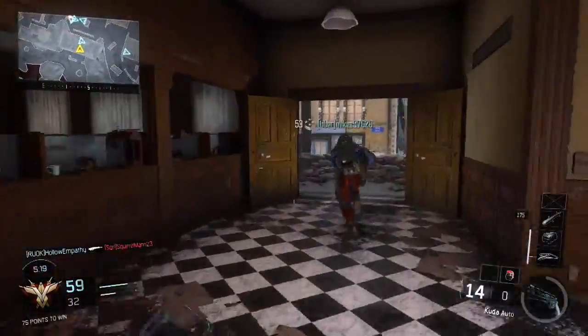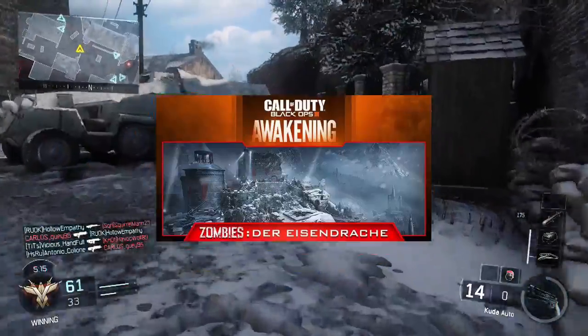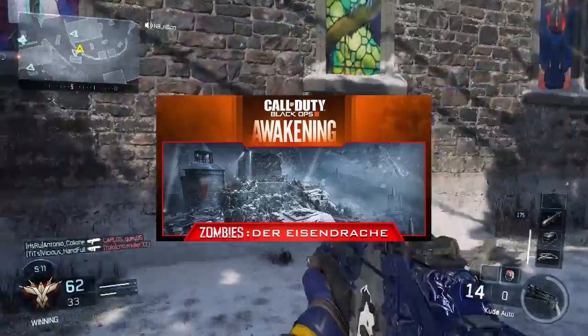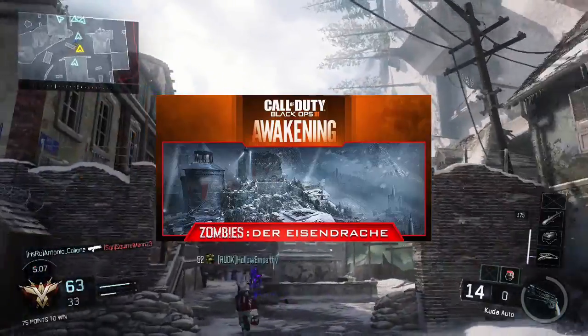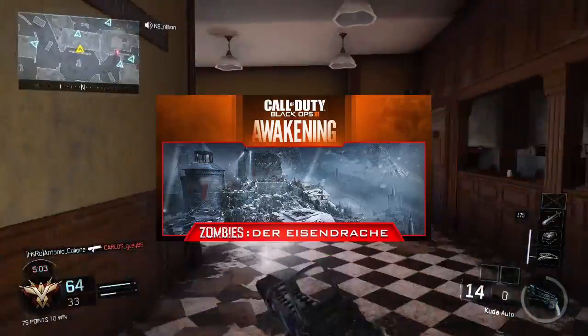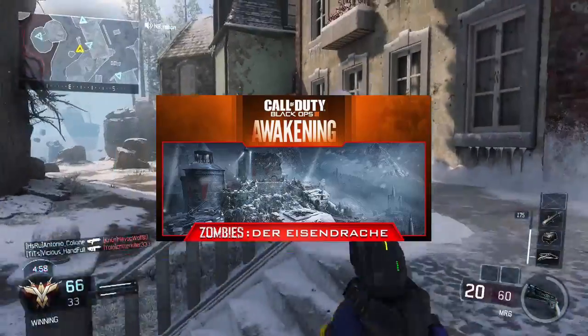So those are the four maps, and I'm gonna get to the Zombies map, which is called Der Eisendrach. I am kind of German descent, so I kind of know how to say that. I don't know if I pronounce it correctly or not. It's called Der Eisendrach, and it adds to the Zombies storyline, which they always seem to do.